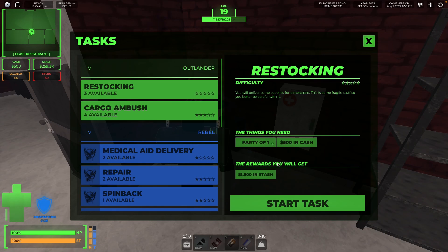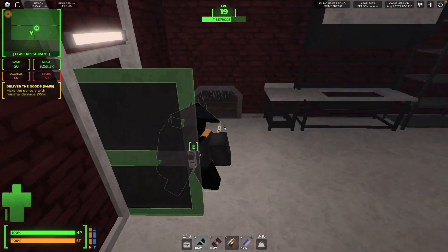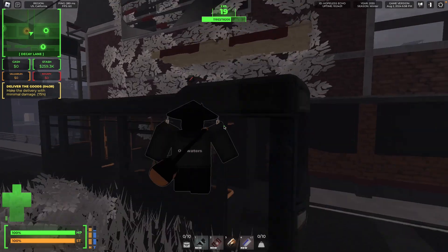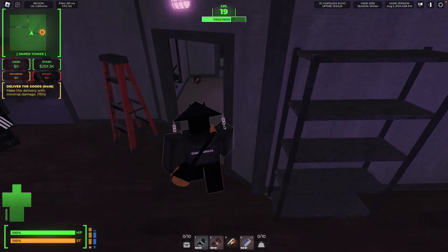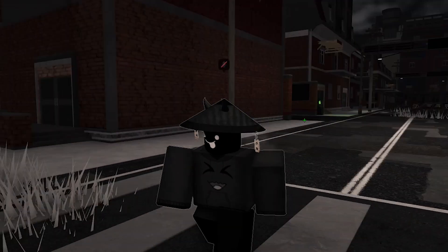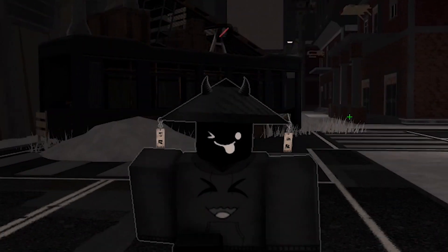Task one is Restocker. You start the task, for which you need 500 in cash, and you get a bag. Now you need to go across the map to the destination point, which is marked with a yellow D. You can do all sorts of parkour and running as long as you just get to your destination. Once you're there you walk up to the destination and you're done. You are then given 1.5k, which is your 500 back plus the 1k reward.